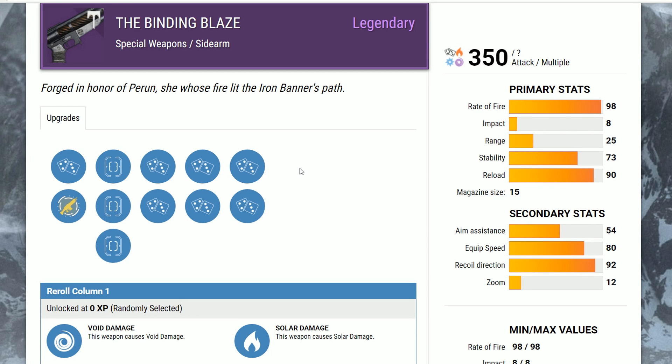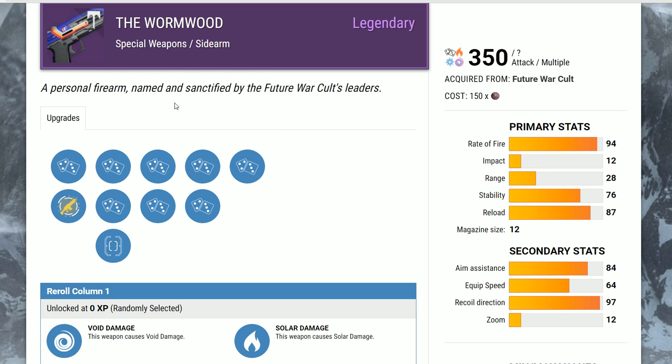The Binding Blaze is the Iron Banner sidearm this time around. Why do you want to know what the best rolls are on it? Before we get into that, I need to show you some other sidearms that are just straight up better. Namely, the Wormwood.